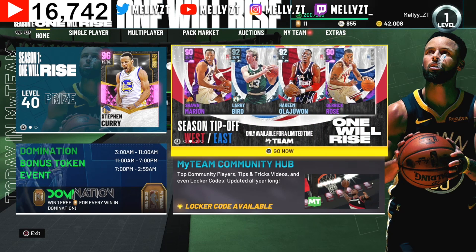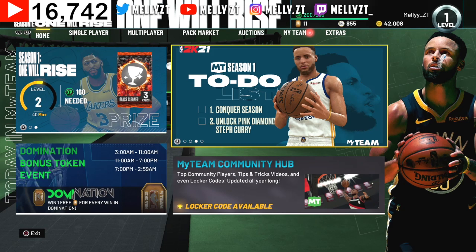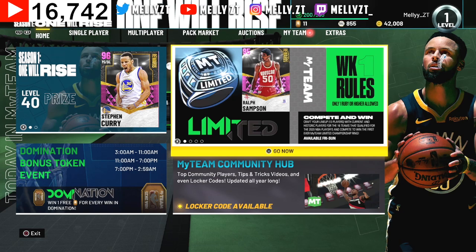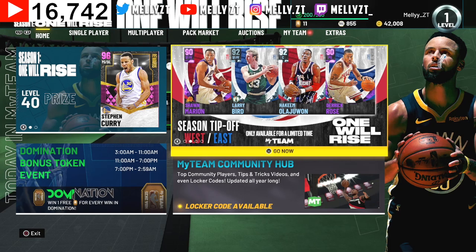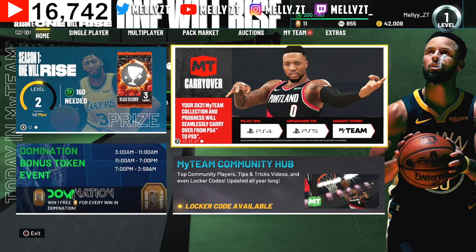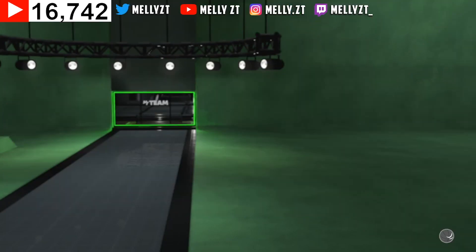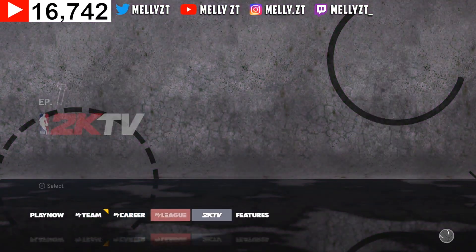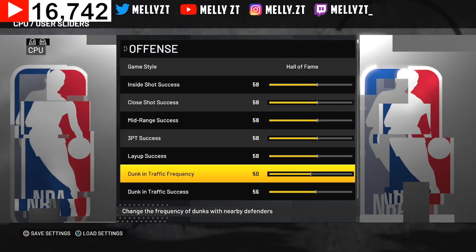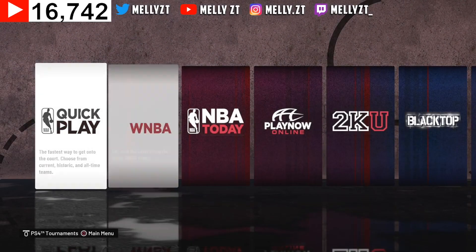We played about three games and we're already at 42,008 VC — that's a lot of VC for only two minutes and 58 seconds. If you think about it, if you play MyCareer on five-minute quarters, you're only gonna get maybe 600 to 1,000 VC — and that can take 30 minutes with timeouts and everything. If you play Park for five minutes, you're only getting about 300 VC. This is literally the best VC method out there. Just do everything I said in this video and you're going to be rolling in dough.